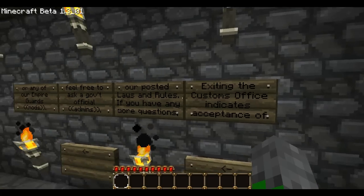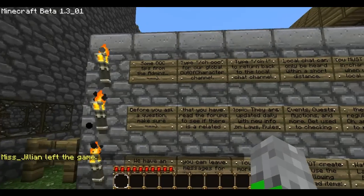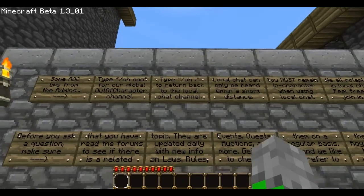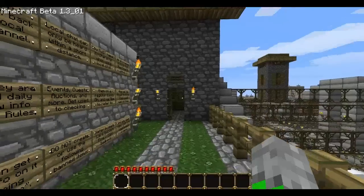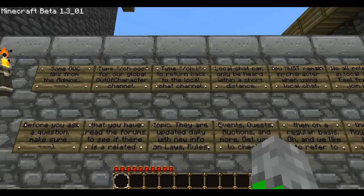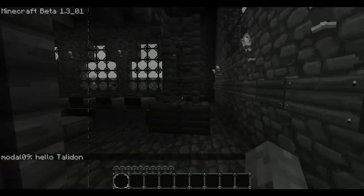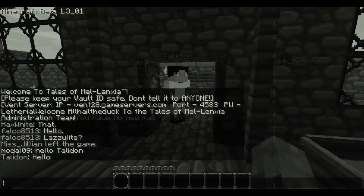We have a few banned blocks such as TNT and flint, so if you use those you'll automatically go into prison. We also have tips for roleplaying and how to get into different channels. Slash channel OOC gets you into the out-of-character global channel; slash channel L gets you back into local channel, which is the default and where we roleplay. Once you're in local you have to be in RP, and admins will bring you back into line if you're not.